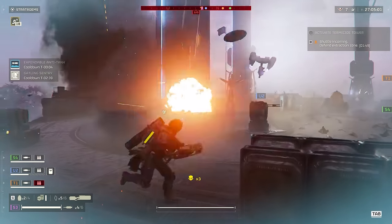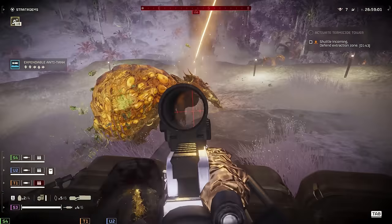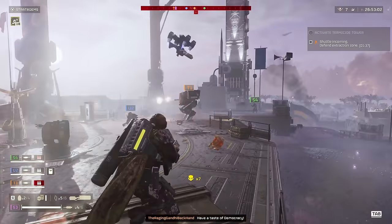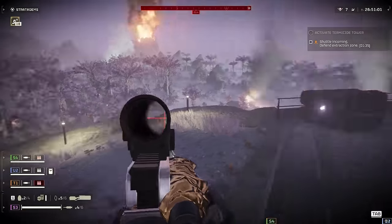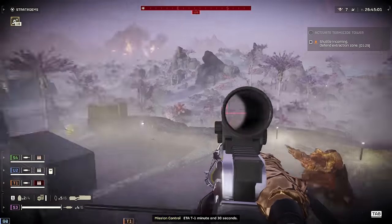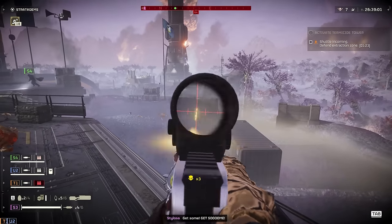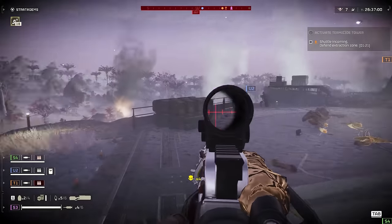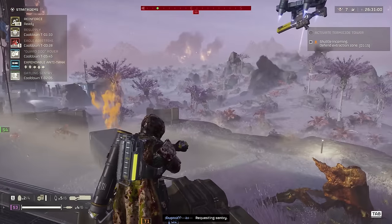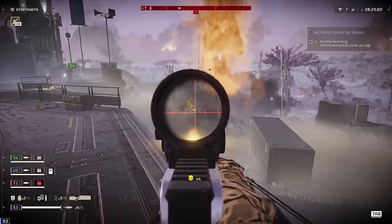In this gameplay clip I've been using the Expendable Anti-Tank a lot — it's really strong because you can call it down every minute, so there are just loads of rocket launchers lying around. I like to take the guard dog backpack for added security. Nothing's really stopping me from taking another weapon though — I could take a grenade launcher or a rail gun that doesn't require a backpack. But it doesn't really matter anyway, because if a big enemy spawns you can just throw down the EAT, pick it up, fire the two rockets, and get your other weapon back.